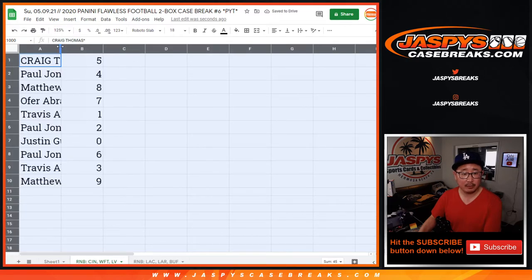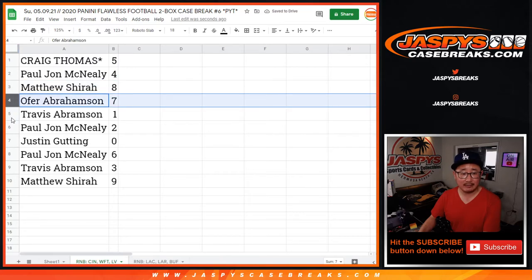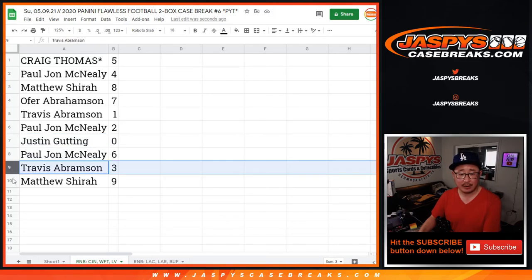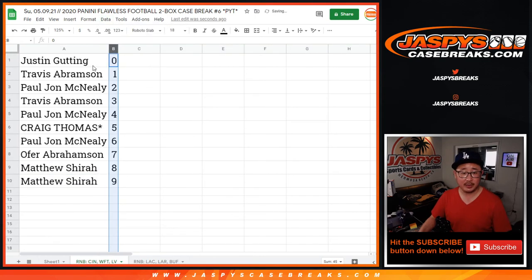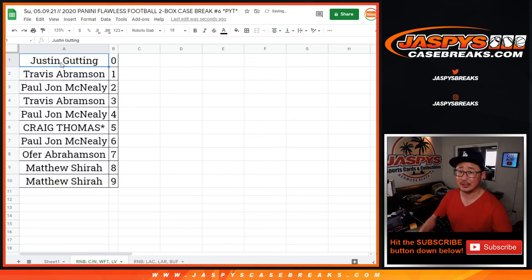Alright, so Craig with 5, PJ with 4, Matthew with 8, Ofer with 7, Travis with 1, PJ with 2, Justin with 0 — so you'll get any blockchains for those three teams: Cincinnati, Washington, or Las Vegas. PJ with 6, Travis with 3, and Matthew with 9. Let's sort this by column B. Coming up in a separate video will be the break itself. Flawless, should be a good one. Check it out. JaspiesCaseBreaks.com